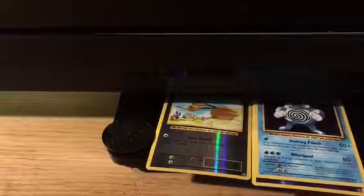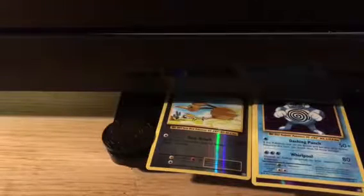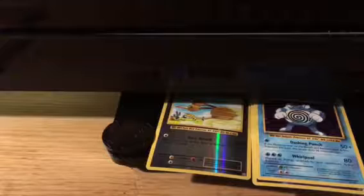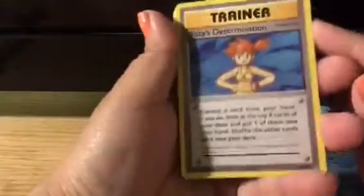Alrighty, so here is Lady J. Out of my way. Alright, so I think I'll go with Raichu first. We got a Venusaur pack. Come on, give us some good luck. One, two, three.